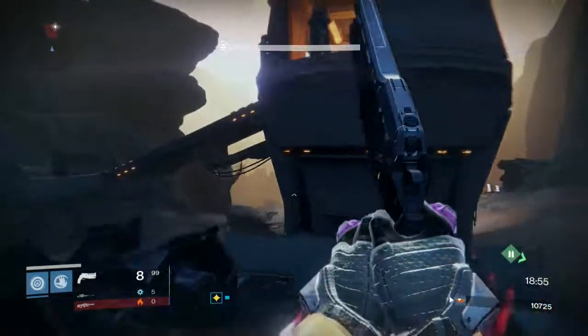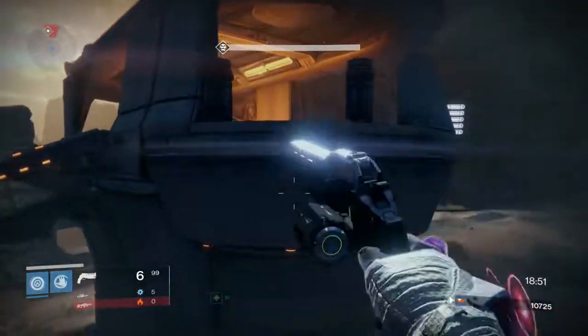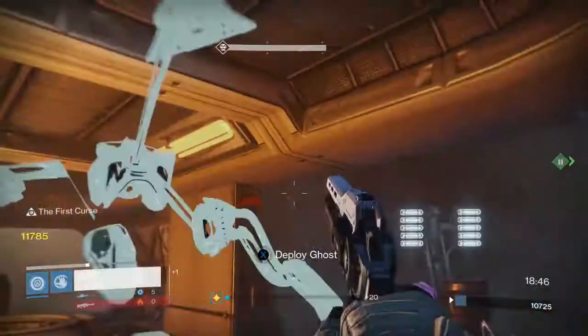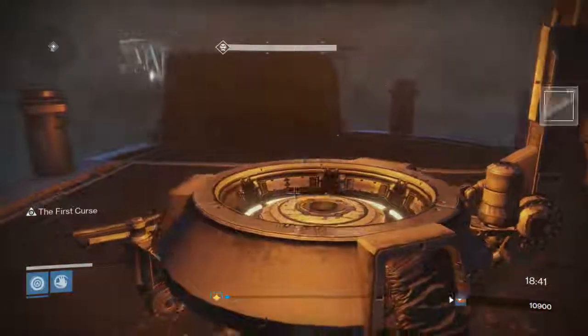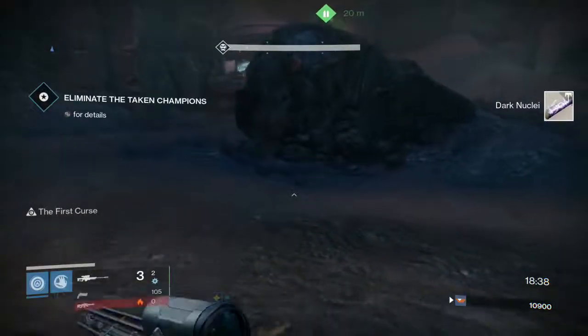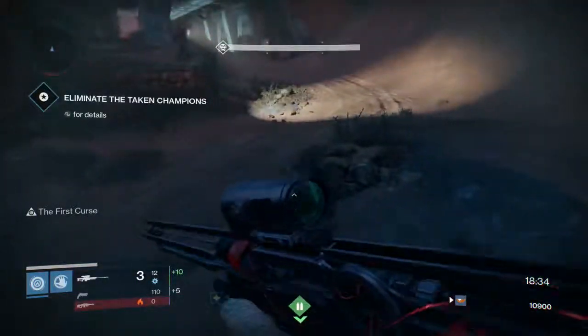Almost every page has a page-specific emblem that you get once you complete the nodes of that page. There's a raid portion, and once you complete all of the nodes for the raids, you'll get a special emblem commemorating that. You'll be collecting things like ships or doing things like going Flawless in Trials of Osiris.